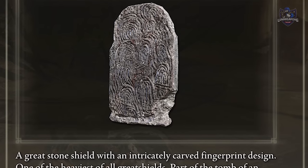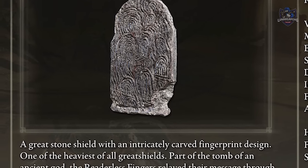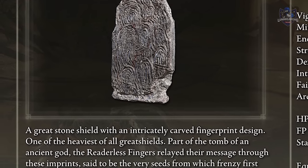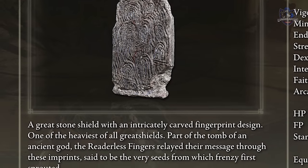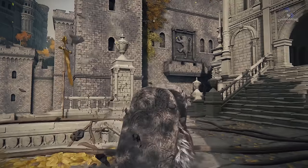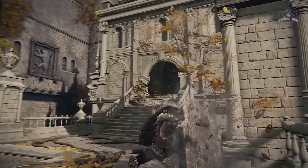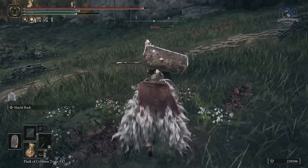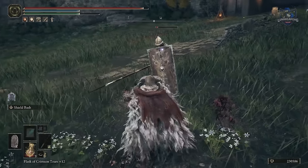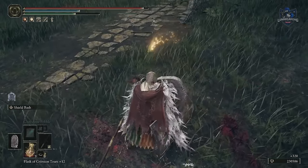The Fingerprint Stone Shield — a great stone shield with an intricately carved fingerprint design, one of the heaviest of all great shields. Part of the tomb of an ancient god, the readerless fingers relayed their message through these imprints, said to be the very seeds from which frenzy first sprouted. For the shield skill, you can brace behind the shield before using your body weight to round foes while maintaining guard stance. Weaker enemies will be shoved backwards and can even be staggered, and the shield also has a passive skill that causes madness buildup, so it has a lot going for it.